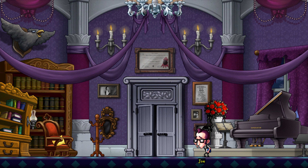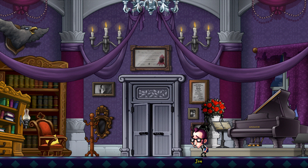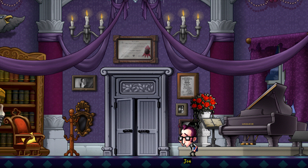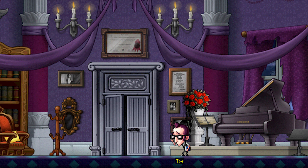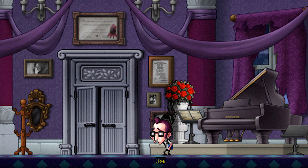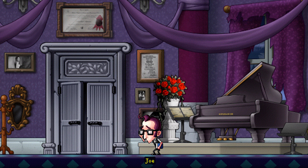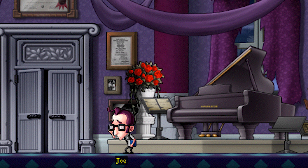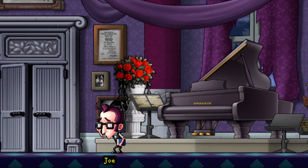The letter is to let him know that she's safe out there and can trust you to lead him out. You go and find Joe inside of the piano room, show him the letter, and he says that Olivia has ridiculously neat handwriting. Penmanship can reveal character traits, intelligence, and even whether or not someone is a criminal, so he asks you to sign a card for him.